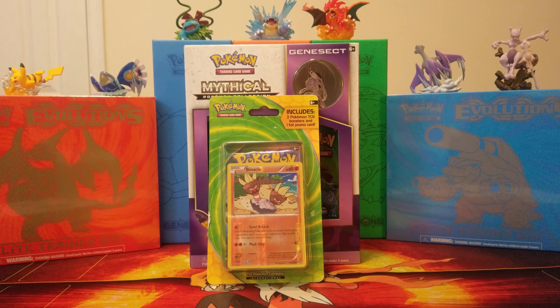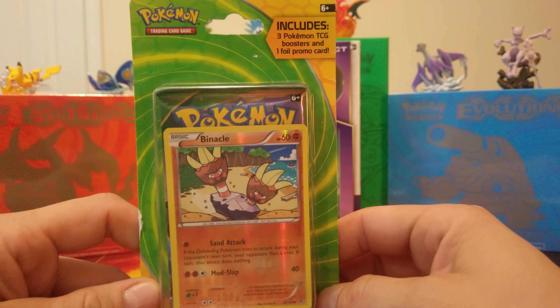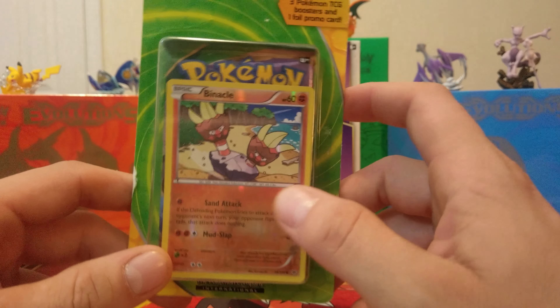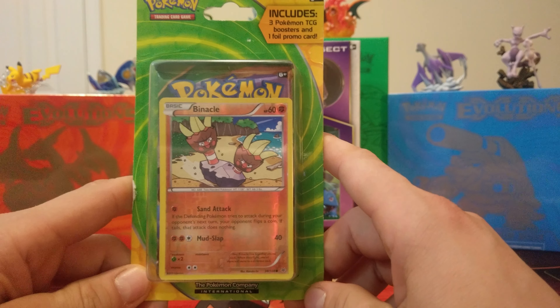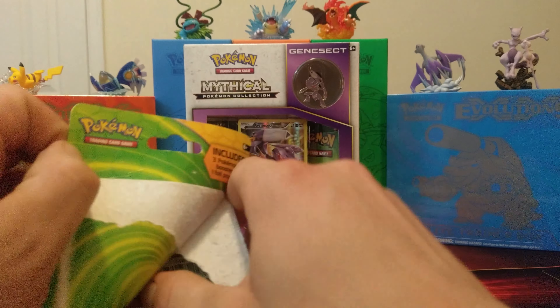What's up guys, TCG Noob here. Welcome back to the channel. Today we have our three-pack blister pack. We've already checked inside, we got our three packs, all of which are Roaring Skies. You get your one foil promo card in there. I was able to find this again at Target where I got those four other ones I opened up on the channel. Let's not waste time, let's get it open, let's get our packs out.